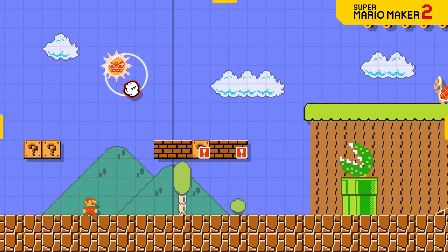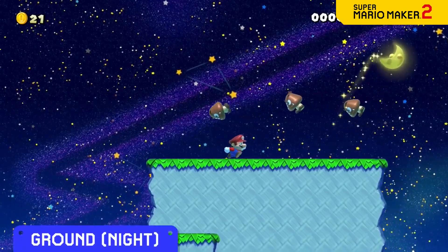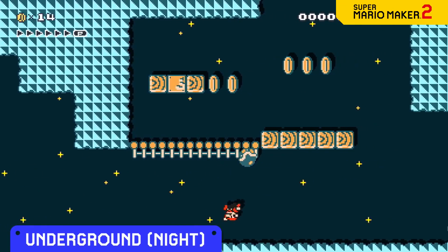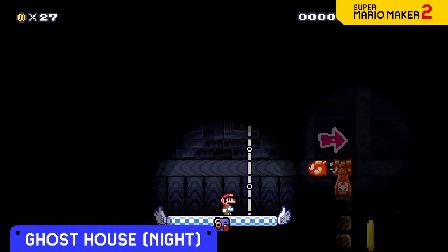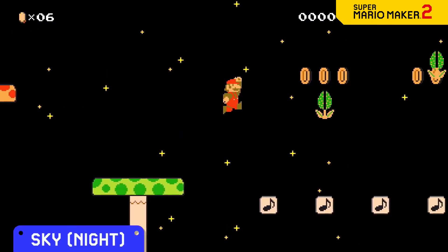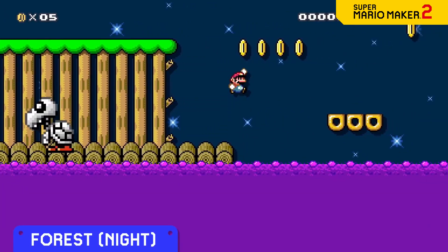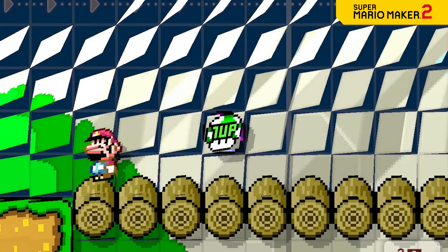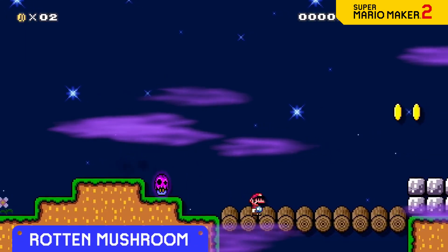Tap this icon and day becomes night. In the ground theme, Goombas will float. The underground will turn upside down. In a ghost house, the lights will dim. And in the sky, gravity itself will be reduced. The forest's usually pleasant waters will be as poisonous as they come. Rumor has it that some items will even transform into something else come nightfall.